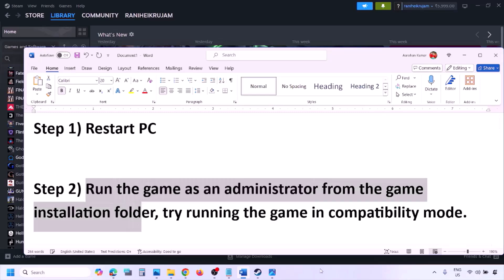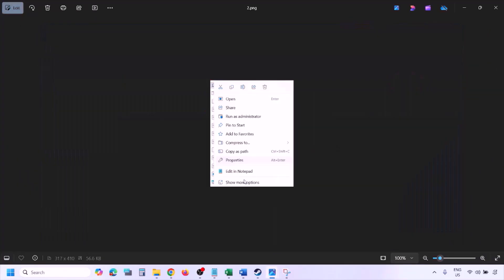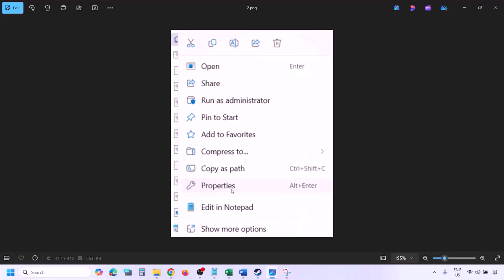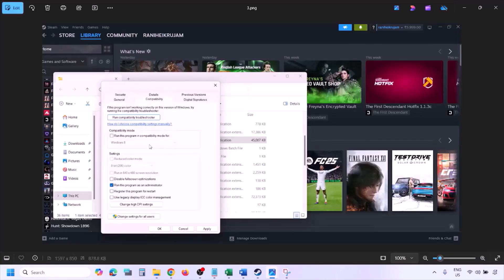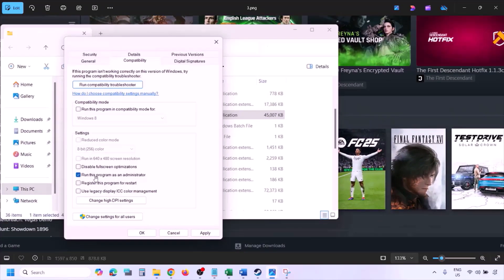To run the game as an administrator, go to Steam, go to Library, find the game in the list, right-click on the game, select Manage, and then click on Browse Local Files. This will take you to the game installation folder. Right-click on the game executable file, select Properties, go to the Compatibility tab, and put a check on the box that says 'Run this program as an administrator.' Hit Apply and then click OK.